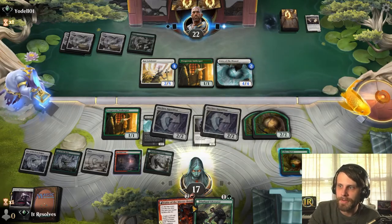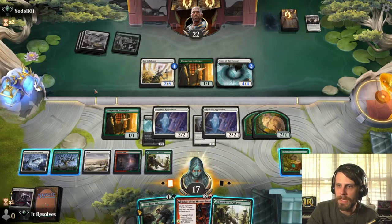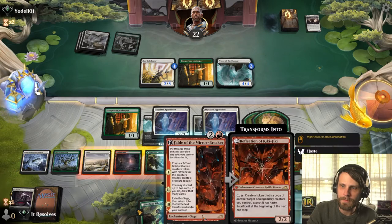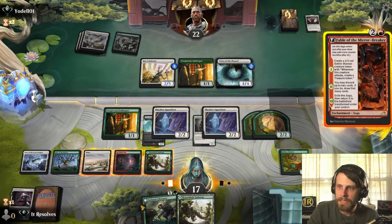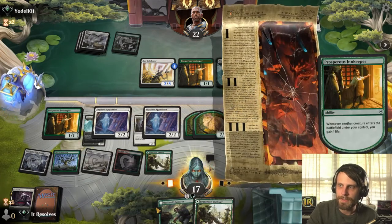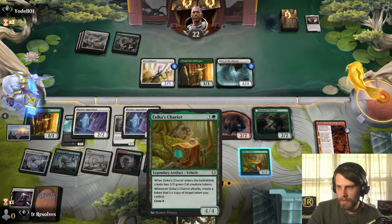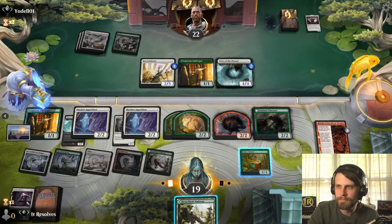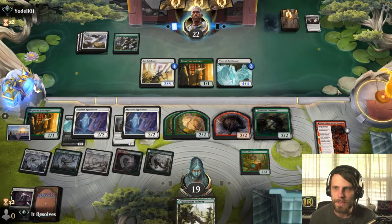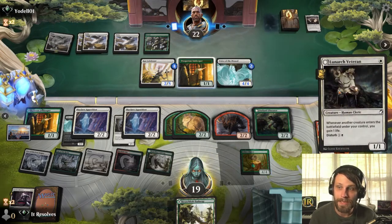Very interesting little sequence of turns here. We do have Cave of the Frost Dragon which we can use to just keep the damage going, but alternatively we can go ahead and play Fable of the Mirror Breaker — let's get the Liberator down; I think I like that better. Just keep things moving and gain a little life back. I think I hold on to the land so we can discard it to the Fable to get an extra look next turn — that might be important.